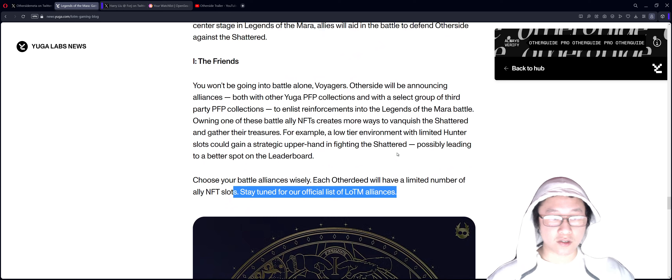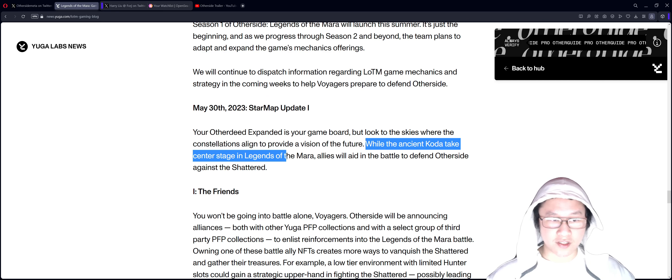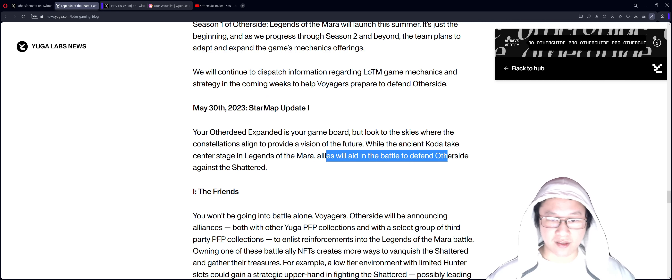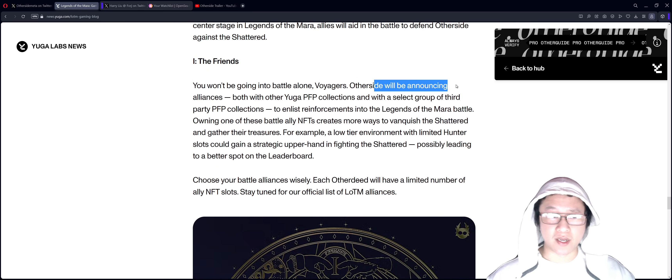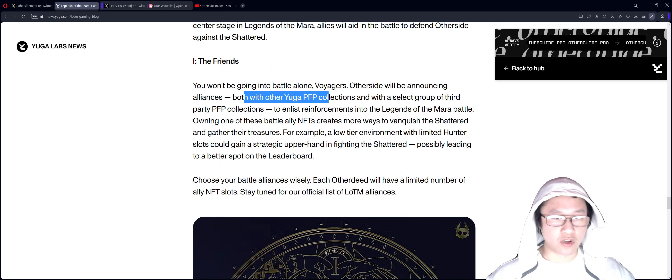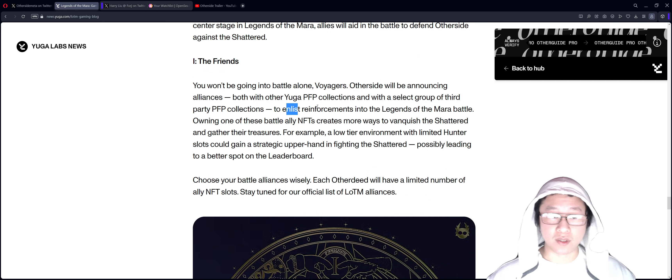Scrolling down to the May 30th star map update number one, we have the friends. While ancient Codas take center stage in Legends of the Mara, allies will aid the battle to defend the other side against the Shattered — so it's not like you're battling alone. Other side will be announcing alliances, both with other Yuga PFP collections and a select group of third parties, to enlist reinforcements to Legends of the Mara.